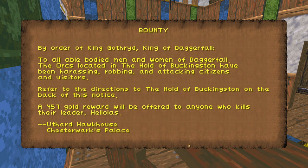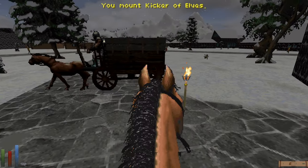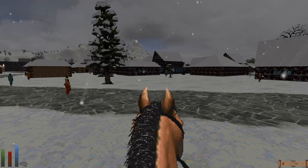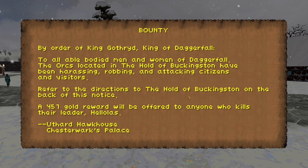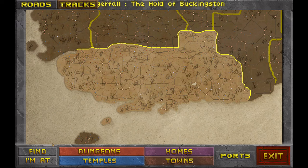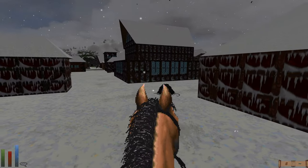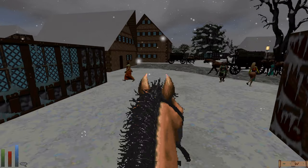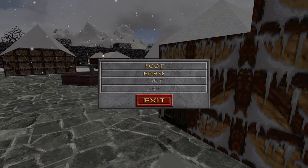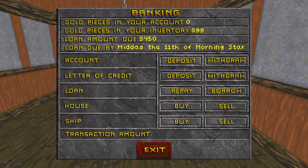This is from Uthard Hawk, House of Chesterworks Palace — badass. While we could use some more healing potions, we're just going to head there and see what happens. The Hold of Buckingston — how far are we? Kind of far. Let's go south. We're invigorated. I'm tempted to stop and pay a bit off our loan — the banking shows a loan amount due of 3,400. I repay some of it.